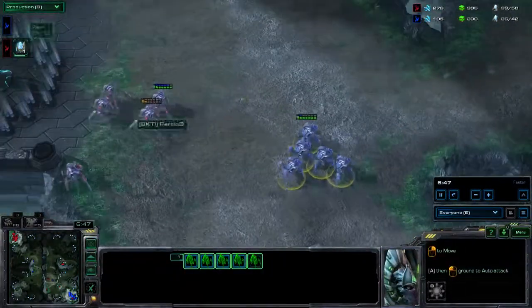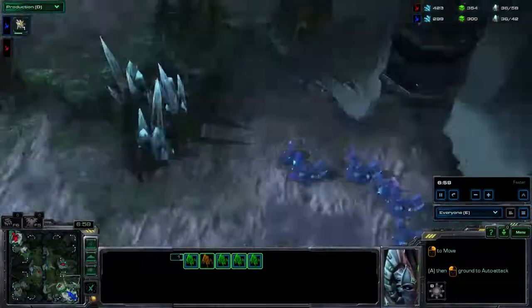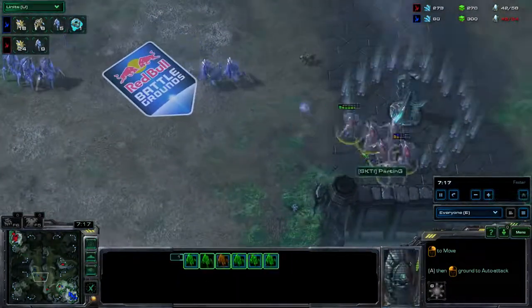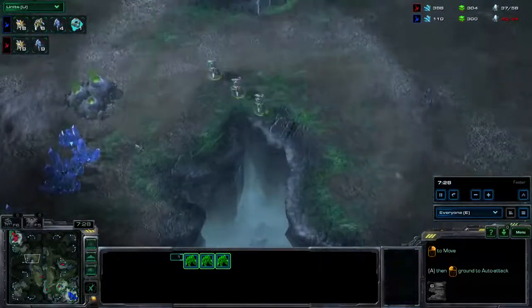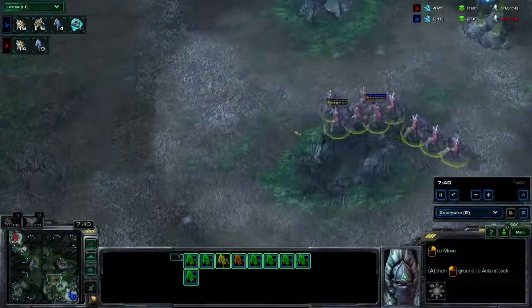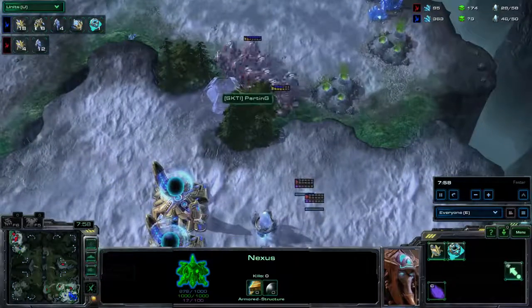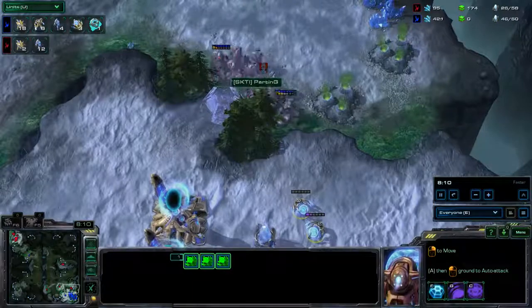MC pretty relentlessly charging forward with these stalkers, though we do have fairly even numbers of stalkers on the field from each player. It looks like MC must have cleaned up the Oracle — sorry guys. We have zealots coming in now from MC. Parting is forced backwards across the map, but Parting now has the stalker advantage. Three of MC's zealots are charging fearlessly towards the enemy base — this could cut off Parting's income quite substantially. It looks like Parting is instead going to go for the base race here. Do we have a mothership core on the field for Parting? No, it appears we don't, so that's unfortunately not going to help Parting save his base. MC has thrown down a force field to prevent Parting from making it up his ramp, and with the number of sentries here we could have an almost indefinite number of force fields.